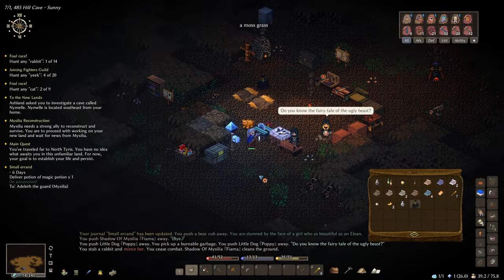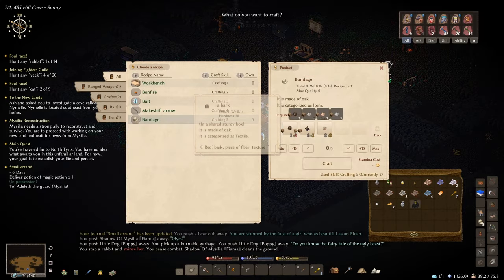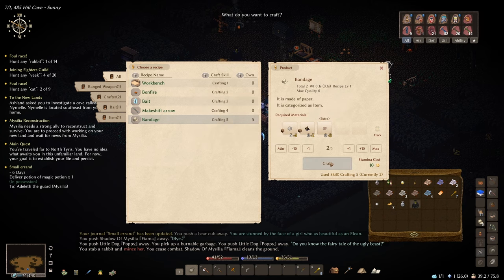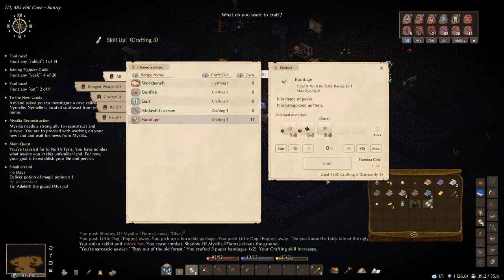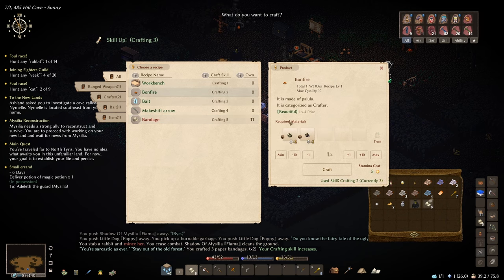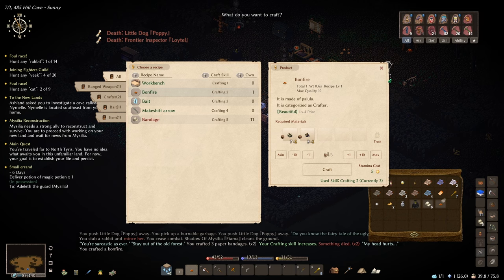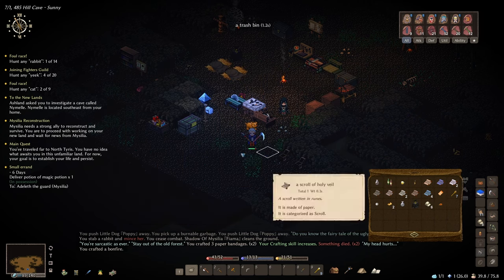I could do with some more bandages — I've only got five at the minute. So let's make some paper bandages, let's make two more. Stamina cost is ten, that's fine. My crafting skill's gone up to level three now — nice. We'll actually make a bonfire as well, and take that with me so I can cook some food on the way. Oh no — Lytle and Poppy are dead. Something's just killed them. Let's go and see what's killed them.